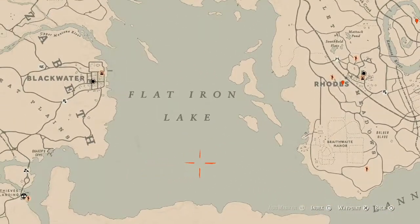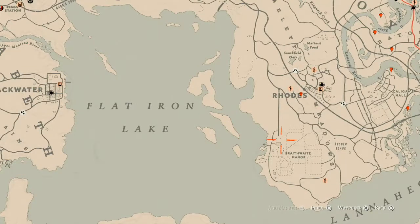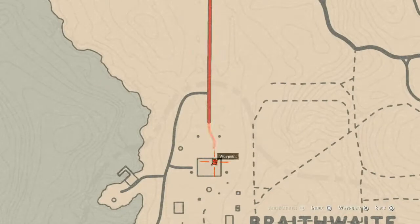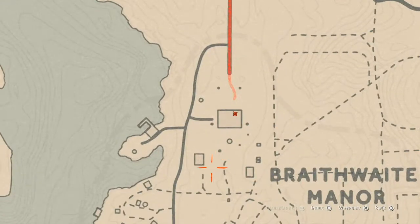There's something inside Braithwaite Manor home which is a family heirloom. This family heirloom is a cherry wood comb — it's upstairs in the house, in a room with a chest at the foot of the bed. Look for one of the rooms with a chest at the foot of the bed. Once again, that's a cherry wood comb, in the chest.